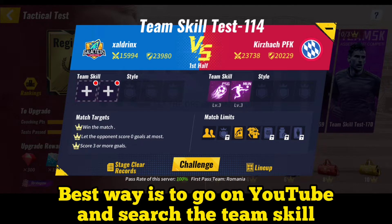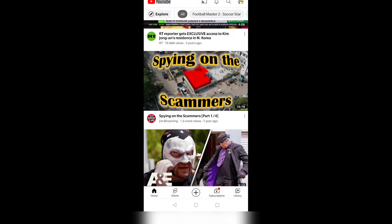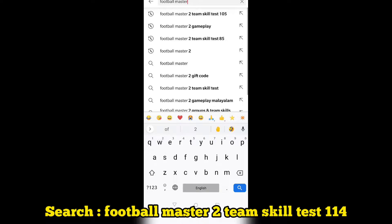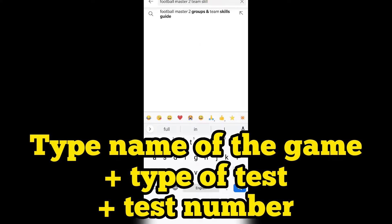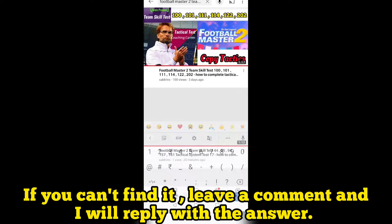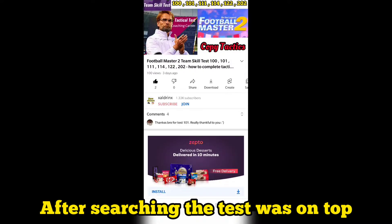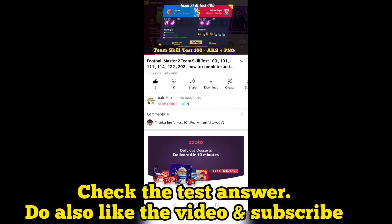If you do not want to waste time, you can always go on YouTube and search the team skill. I have put all the team skills there. You'll search 'Football Masters 2 team skill 114.' The same thing you can do for coaching test, tactical test, and style test — type the name of the game followed by the type of test followed by the number of the test. If you are not able to find any of the tests, please leave a comment and I'll reply back with the answer. When I searched for the test, the result came up on top so it was easy.